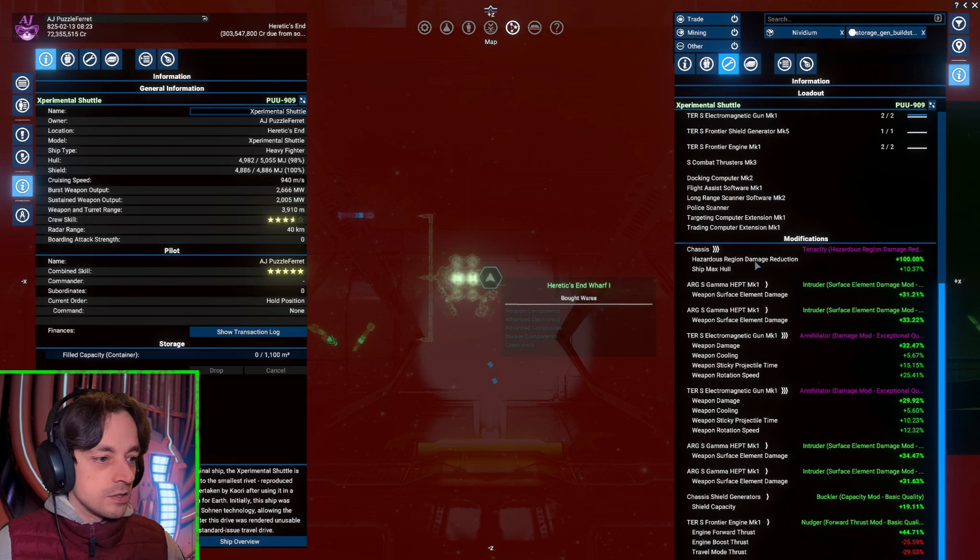I've added a hazard region damage reduction so that it's not getting damaged in hazardous regions — 100% damage reduction, so it's not going to get damaged at all. I can fly through those regions without any problem. I've also added 30% surface element damage to most of the guns, but two of the guns have a normal weapon damage mod: 32% and 29%. They're actually the better mods, but I didn't have enough of the materials for the other weapons, so those have less.